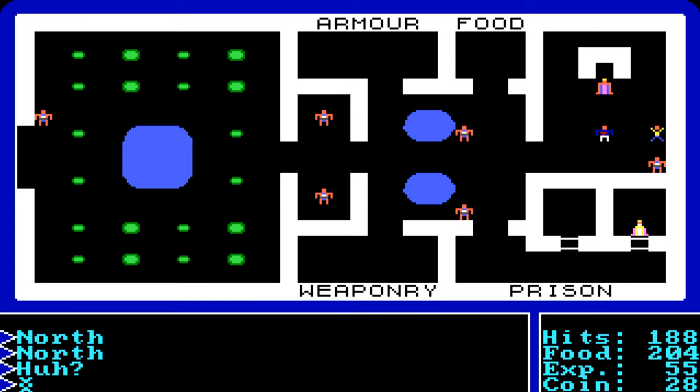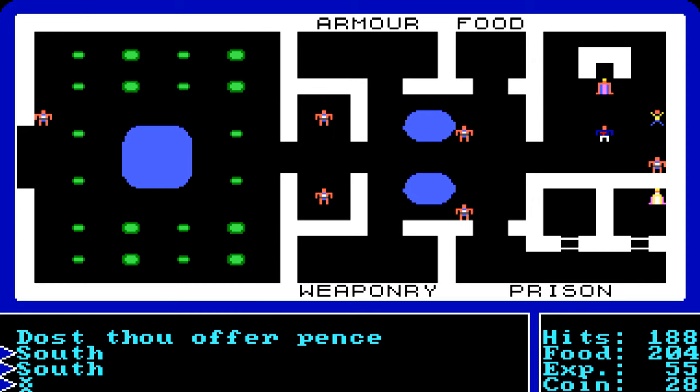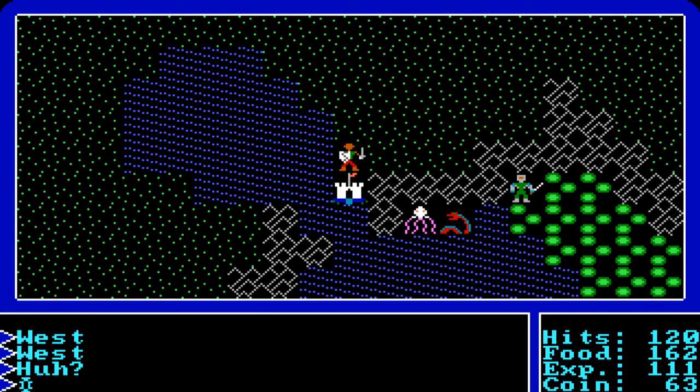In Ultima 1 you must complete quests to defeat the evil wizard Mondain. Certain castle types give stat quests — for example, Lord British sends you to find the Grave of the Lost Soul in exchange for strength stat increases. Always quest as much as possible. Other castles are part of the main story and involve kill quests with four total.